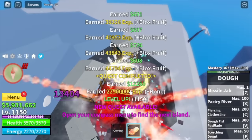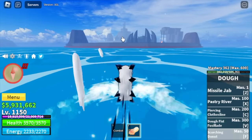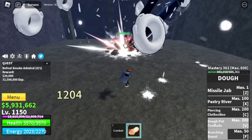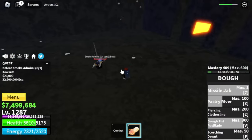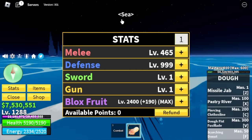So at 1,150, next island is the Hot and Cold. Our only target here is the Smoke Admiral — he's very easy to defeat and he is near the quest giver. Server hop until 1,288. And after that, last 3 mobs until 3rd Sea.